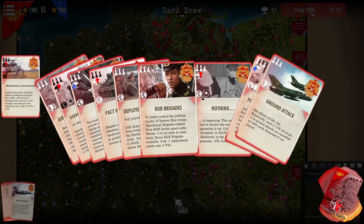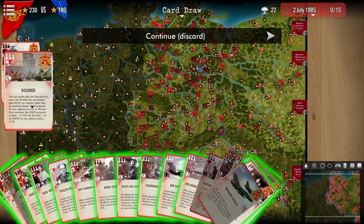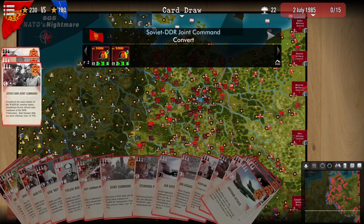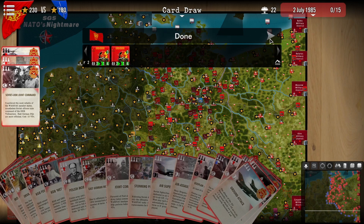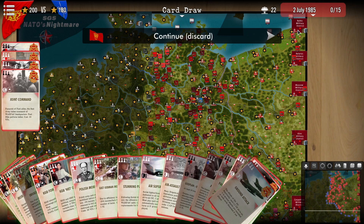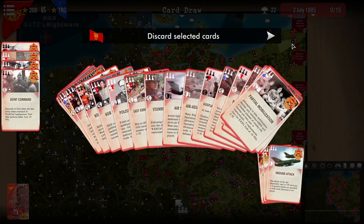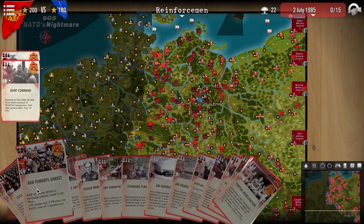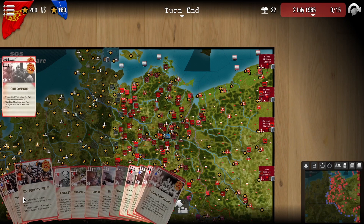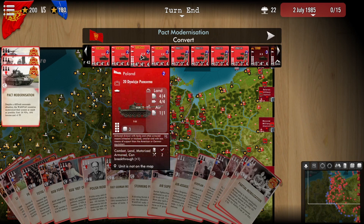NATO is obviously a lot weaker if they don't spend points, as they can choose things like modernization too. You can also create a scenario where the Soviet Union says it's doomed anyway and has to push deep — then you get more victory points but so does NATO, so both sides can spend more. You can, for example, choose joint command, making your command formations more flexible for the Germans and the rest of the Pact nations, and then also choose reinforcements during the turn.